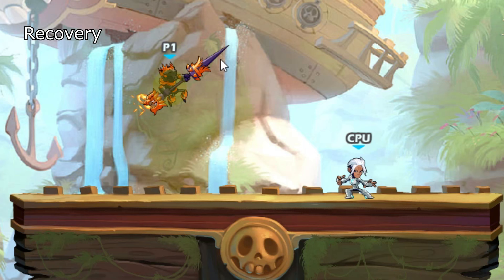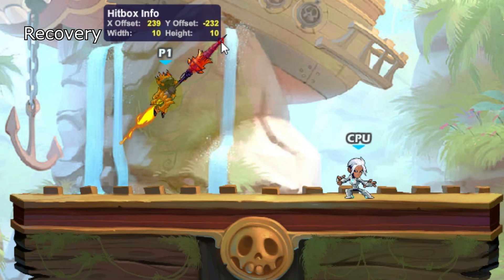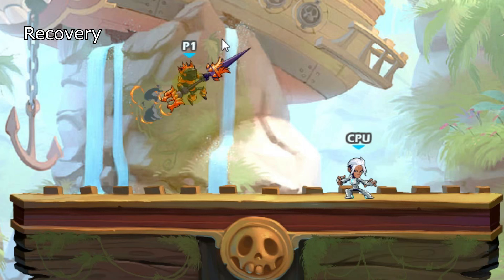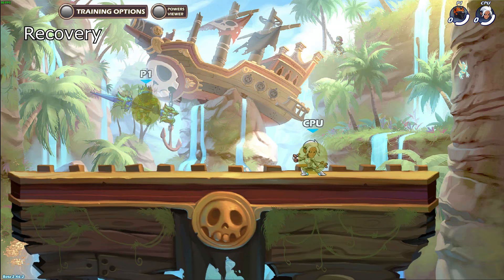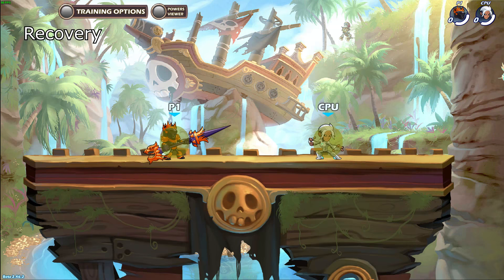Recovery is a great move to contest or engage with against anyone diagonally above you, because it has great range that can beat any attack diagonally except for bow down air. It's also a lot safer than other attacks that move the user forward because it has decent recovery frames, and instead of moving forward constantly during recovery, you're falling downwards away from the direction you attacked, which makes it harder to punish if the enemy was diagonally above you.